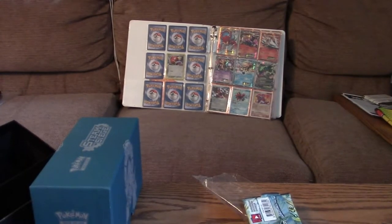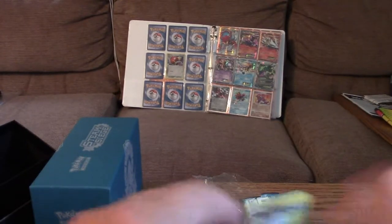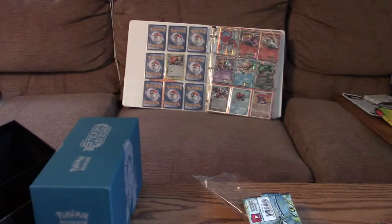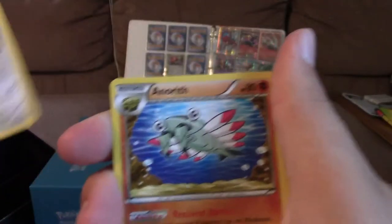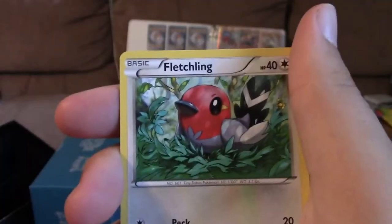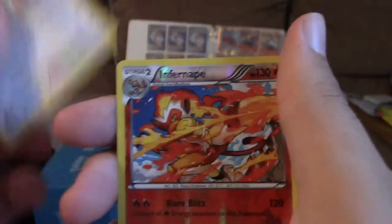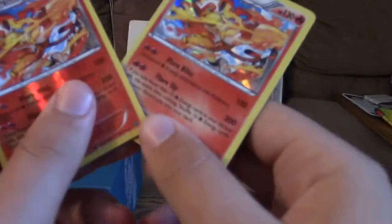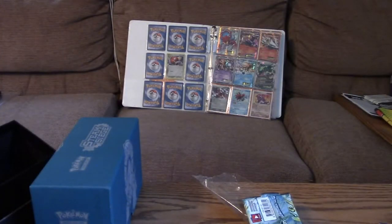Let's get to the next pack. I'm thinking about saving the online cards and doing a separate video with a whole bunch of them when I get enough. We've got Halantia, Aerith, Claw Fossil, Sneasel, Oshawott, Fletchling, Larvesta, Meowth — ooh, that's a good one — a Reverse Infernape which is a rare, and a Holo Infernape which is the other rare. Wow, what are the chances of that? We got two good ones from that pack — starting to look better, hopefully it just keeps getting better.